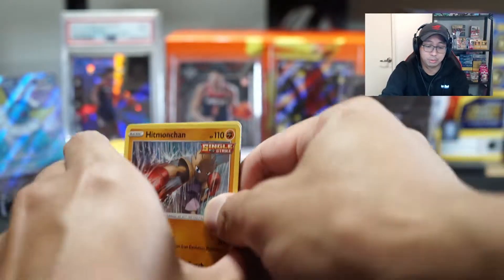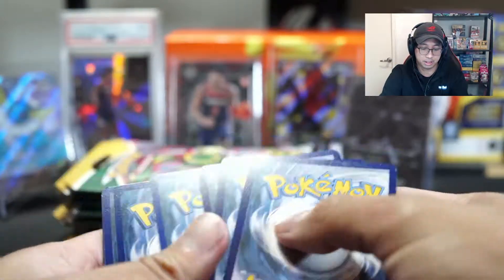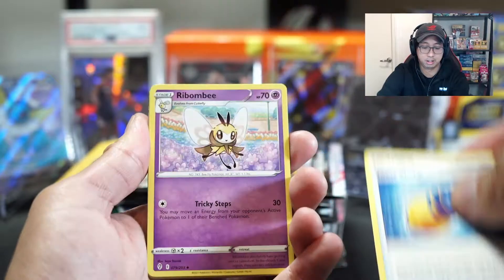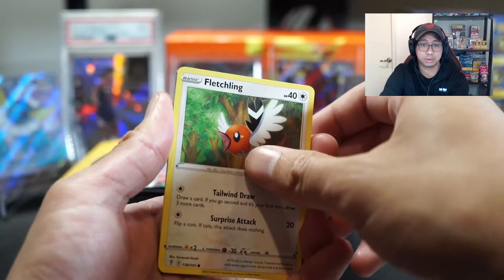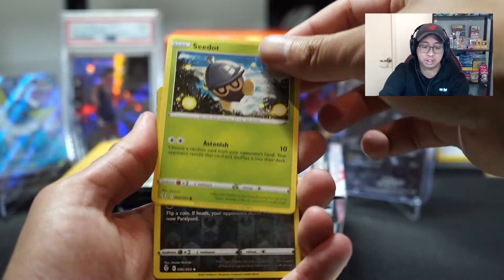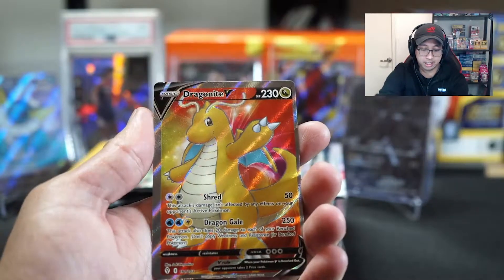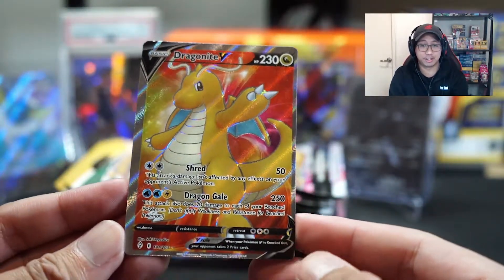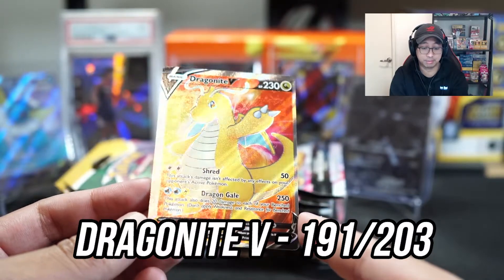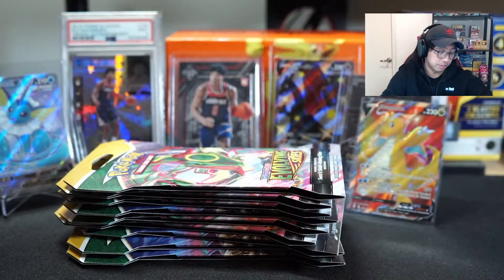So we do have a code card here — we'll be giving away the codes on this video. First pack magic, can we get something? Oh, we do have something — I see something in the back. This is first pack magic! The cuts have been really good as well. Oh, we got a hit already in the first pack — a Dragonite V, and it's very off-center. Look at that. It's a Dragonite V full art. First hit of the packs, that's amazing!